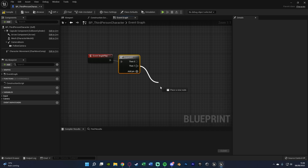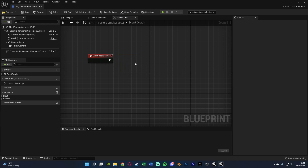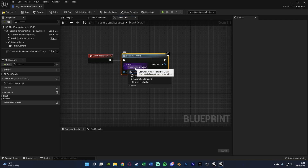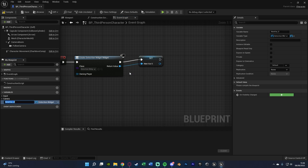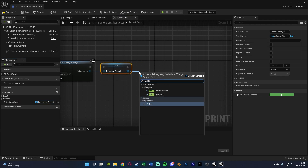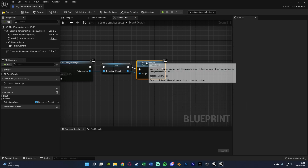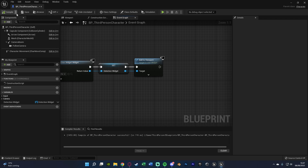If you've already used Event Begin Play, hold down S and left click to get a Sequence node, with pin zero going to existing code and pin one to the new code. Out of Event Begin Play, we'll Create Widget with the class set to our detection widget, promote the return value to a variable named 'Detection Widget', and then simply Add to Viewport — creating a reference and putting it on screen.